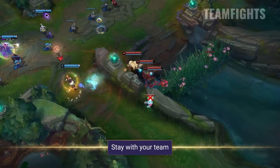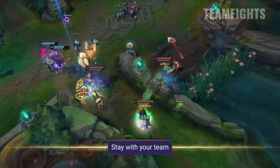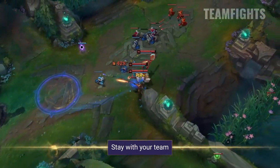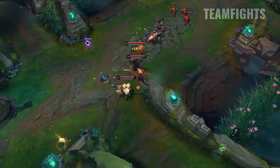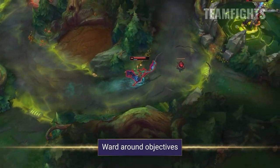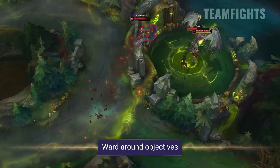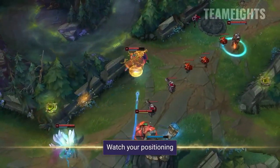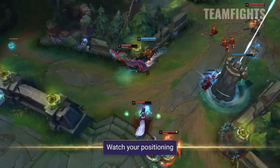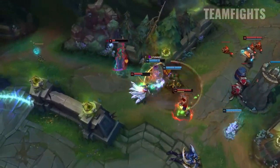In teamfights, you're going to want to stay with your team, allowing you to easily peel for them as well as keeping them healthy during fights. Keep your E on your AD carry as much as possible and throw out heals and bubbles whenever you can. Make sure to ward major objectives around the map, but be really careful doing this on your own as you can easily be picked off and bursted down. Watch your positioning during teamfights — your healing and CC are incredible assets, but keeping yourself alive is the most important thing so that you can actually use them.